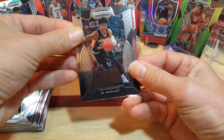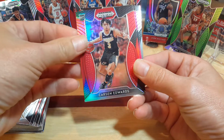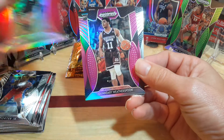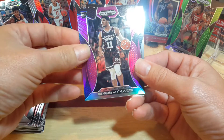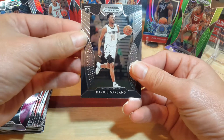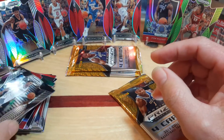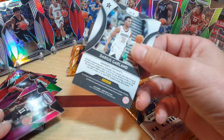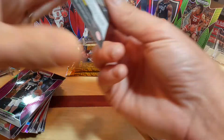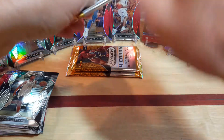There's another Ja Morant - I'll set him to the side. Carson Edwards, a purple Quandary Weatherspoon, and a Darius Garland. The numbered cards are definitely going to stand out with the different colors you're not used to seeing in the parallels.